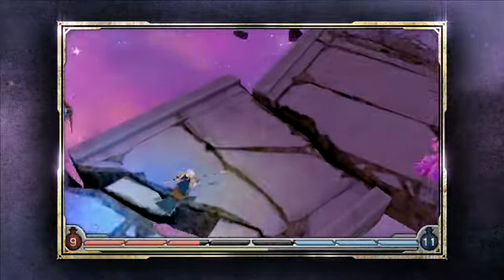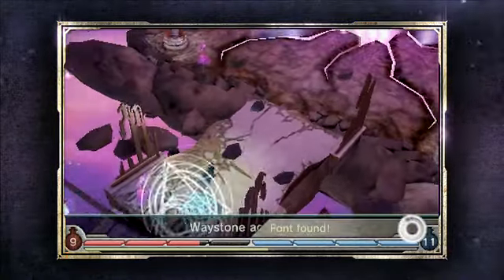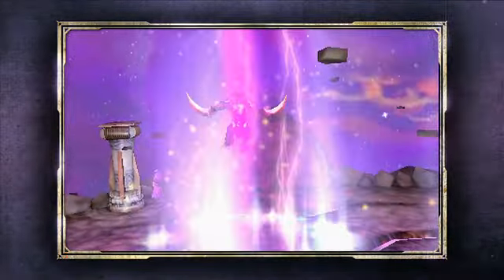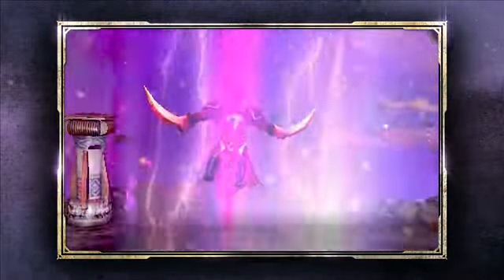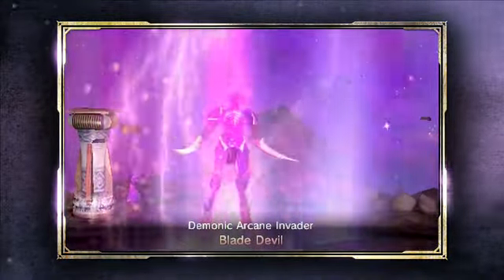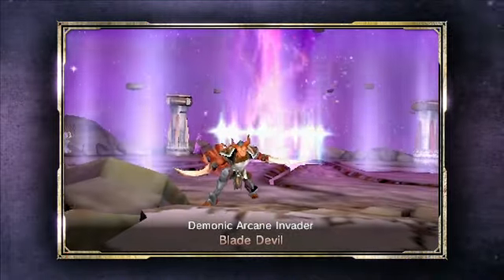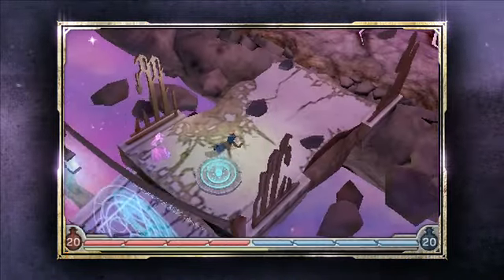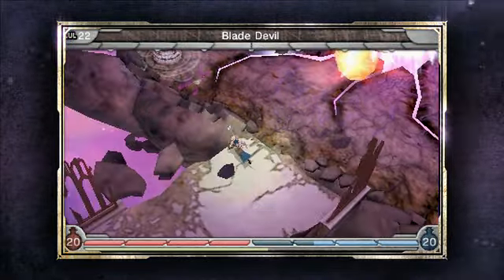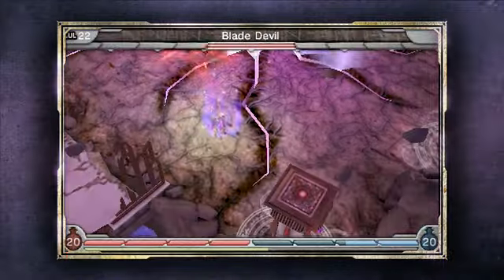Not only does Heroes of Ruin have really amazing enemies, we also have some pretty special mini-bosses and some really amazing end-bosses. This is an example of one of our mini-bosses — this is the Blade Devil. Many bosses and end-bosses in our game always have really cool special abilities, and the Blade Devil's no different. You can see here he's got those giant blades on his arms, and he'll do the spinning attack, and afterwards he'll be dizzy giving you an opportunity to approach and attack him.